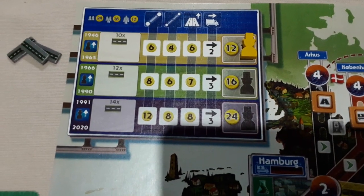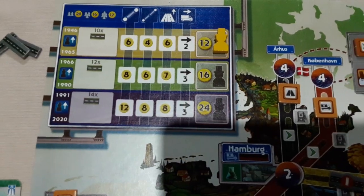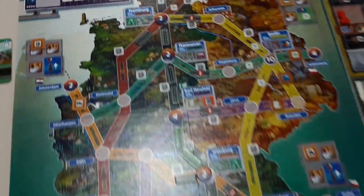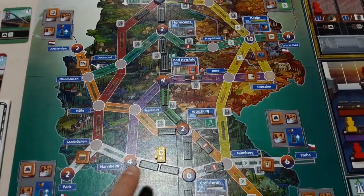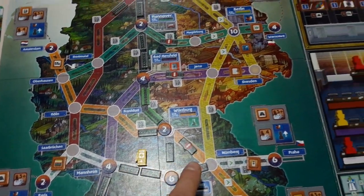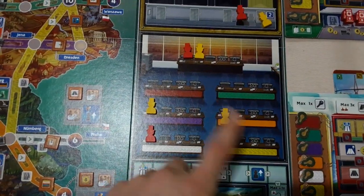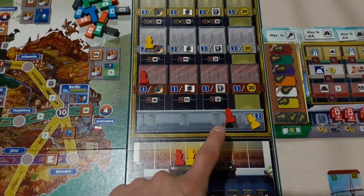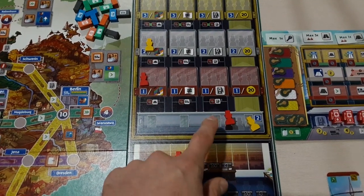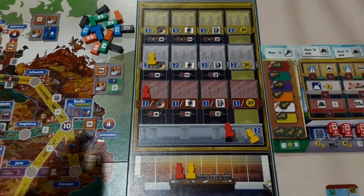We start off in 1946, era one, then we go to the second era here and the third era here. Once we have helped contribute as directors and helped build various carriageways, upgrade them to dual carriageways, bring out petrol stations, upgrade things and unlock to make deliveries, you'll have some trucks on your player board. As you do all that, you're hoping to get your employees out in these various construction offices, and then at some point shifting them into the lobby and then promoted up the actual Autobahn organisation to get points.